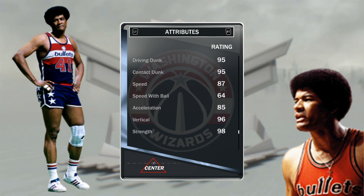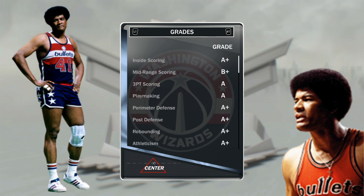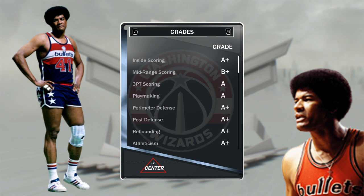He's got the dunking stats of Vince Carter or Tracy McGrady. Look at the speed: 87 and 85 acceleration for a center — that is insane, not even human. Other center cards have so much lower speed than that. Vertical is 96. This card is out of control. 98 offensive consistency, and his grades are A-plus down the line — all A-pluses besides mid-range scoring, which is a B-plus.